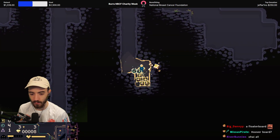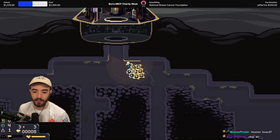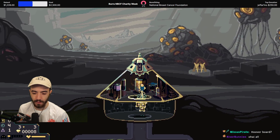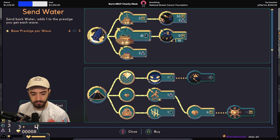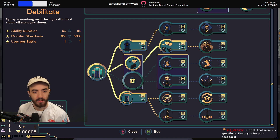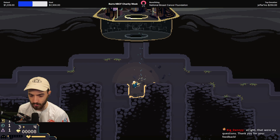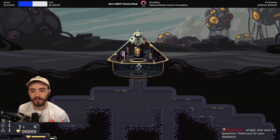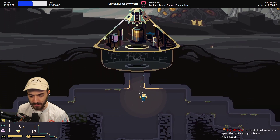Hey, river bunny! Weakens all monsters, causing them to take more damage when hit — I'm gonna get the weakened immediately. Slowing down the monsters seems good as well, but being able to just weaken them is really good. Those are my questions, thank you for your feedback. Glad to be of service. Not bad at all — dome is going doming.